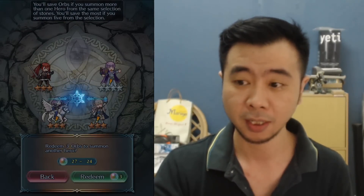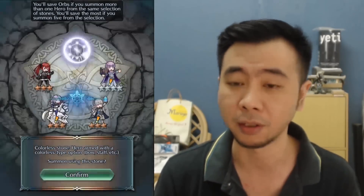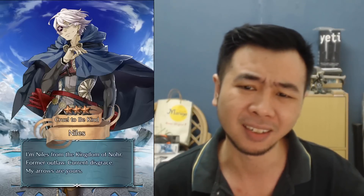Blue again — another three stars. Florina. I don't really know what she does yet — I'll just check later so I can keep this video a lot shorter rather than me stopping to check abilities. Okay, just give me the five stars now — Takumi please, if it's possible.